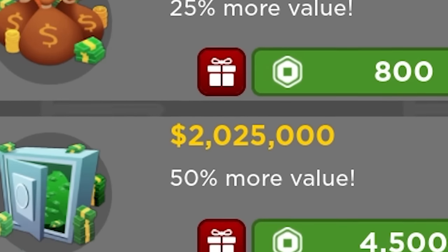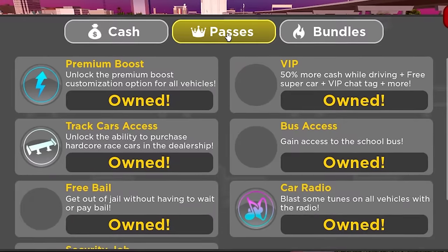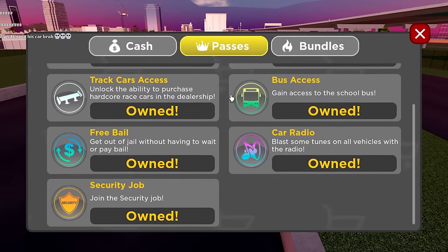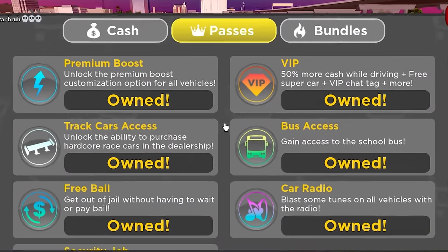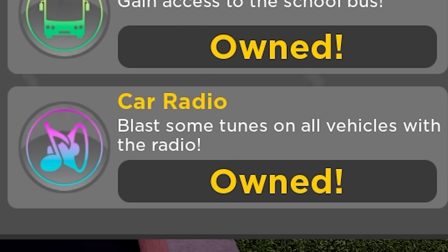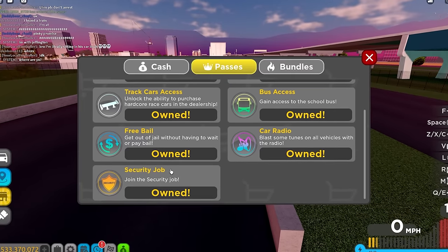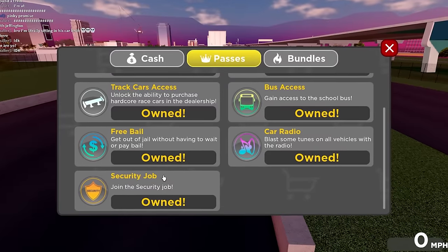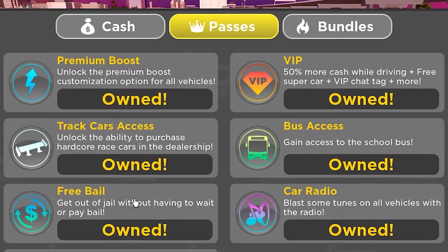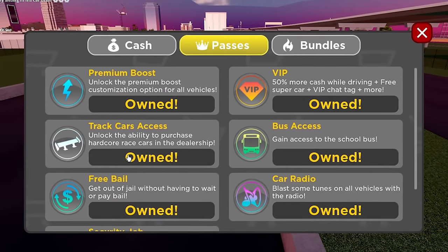Next thing you can do is buy a few game passes. There are ones I'll recommend and ones I won't. Ones I won't recommend if you're trying to get rich: bus access is kind of useless, car radio is kind of useless, free bell is kind of useless, and security job is also kind of useless. If you find people with big bounties maybe it's sort of useful, but chances are you're not going to find anyone with a bounty over 10 grand. That leaves premium boost, VIP, and track cars access — those are the ones that are actually going to help you get rich.